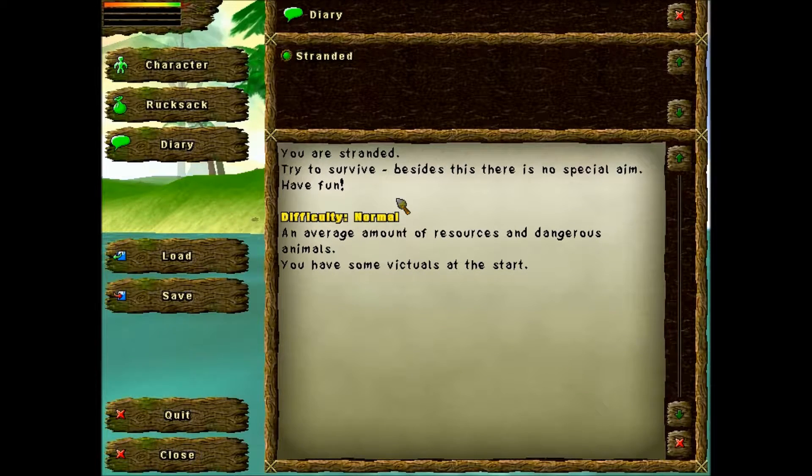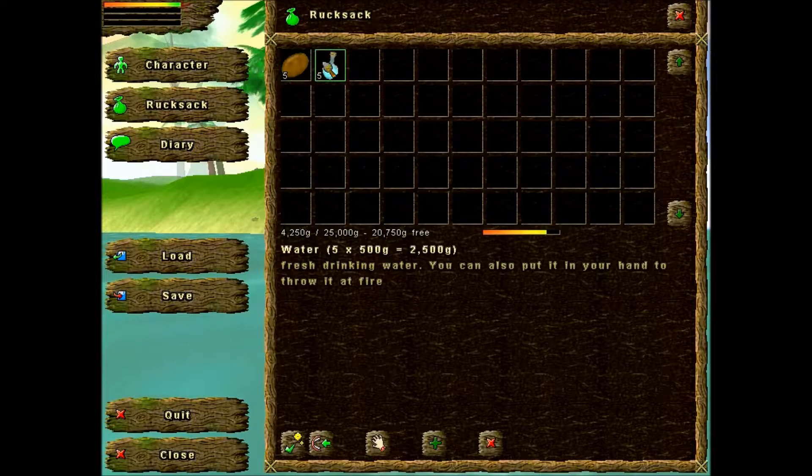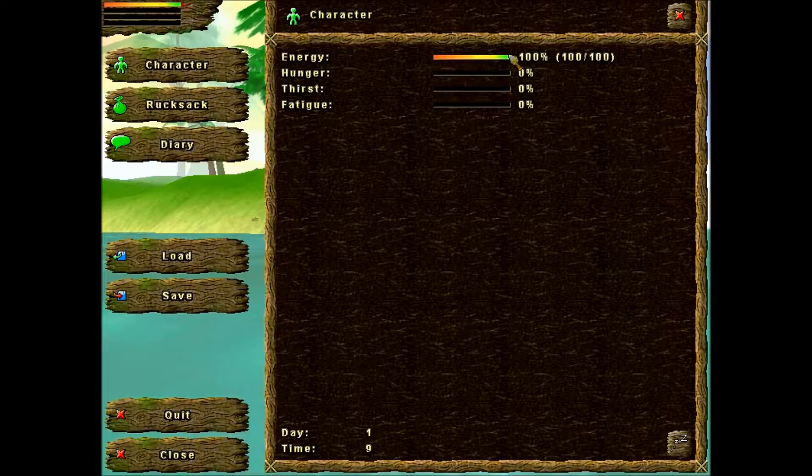I just selected a random island — generated one on normal size with some hills, on normal difficulty. So let's read what it says: you are stranded, try to survive, besides this there is no special aim, have fun. Normal difficulty means we have an average amount of resources, an average amount of dangerous animals, and we have some victuals at the start. Basically if we take our rucksack we have some bread and some water. Here we have our character and that's his energy or health, hunger, thirst, and fatigue — everything has to be replenished so that the character doesn't die.